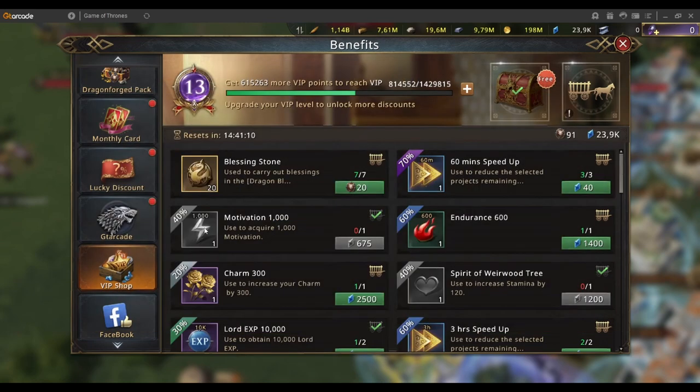Or you can just go and buy it manually each time. Make sure you're buying your daily motivation limit of 1000 from the VIP shop, and then you can use that daily as well.